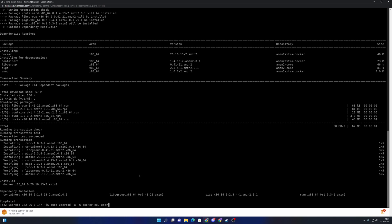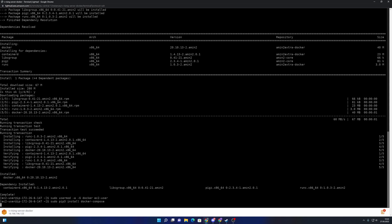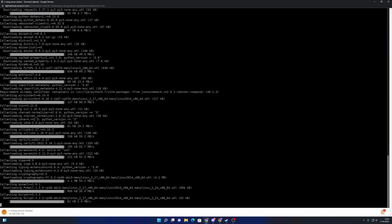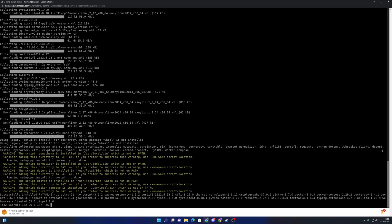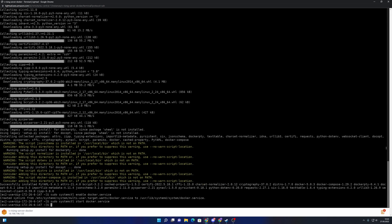Now I grant rights to use Docker commands for our ec2-user. Then I install Docker Compose — all these commands will be available to copy and paste from our site, linked in the description. Docker Compose is installed, so now I enable the Docker service so that if you restart the machine, the Docker service comes back up automatically. I then start the service and check that it's running.